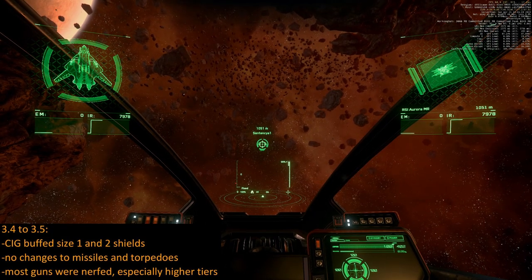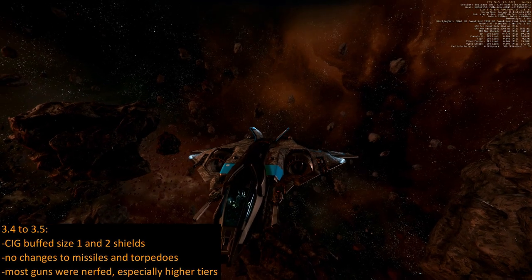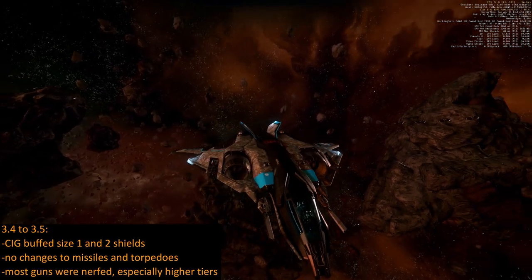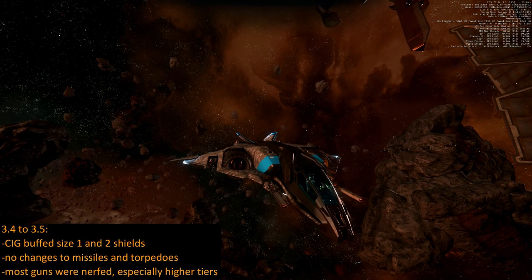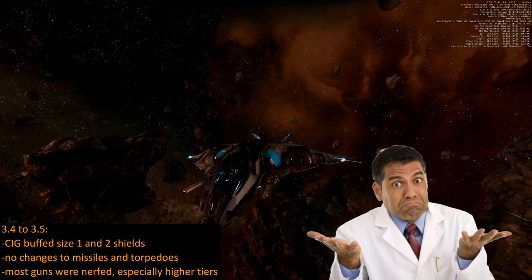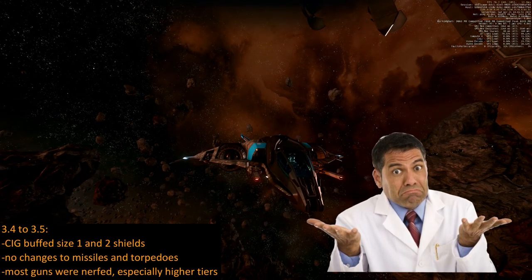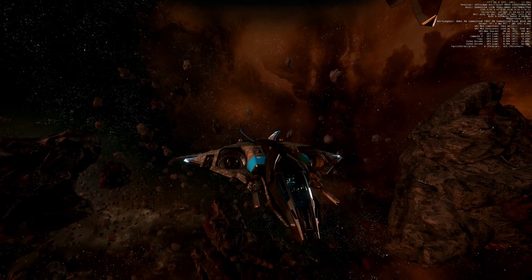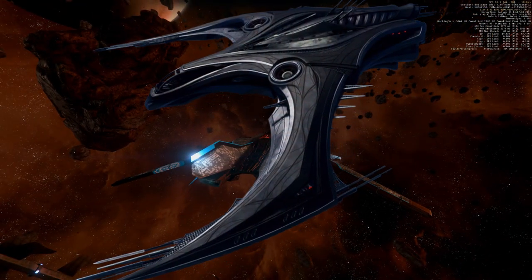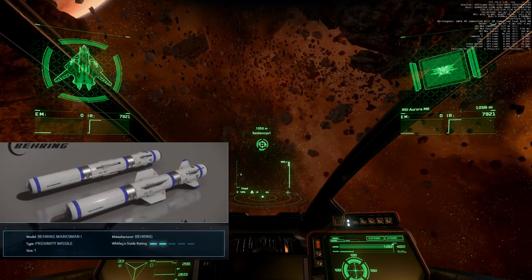I expect the Saber to be very very tough in 3.5.0 because the Saber and the Saber Raven are the only small and medium sized fighters with three size one shield generators, for reasons no one understands. All other small and medium fighters — and I won't include the Cutlass here because the Cutlass isn't really a fighter — have two size one shield generators, with the exception of the Blade, which only has one size one shield generator.